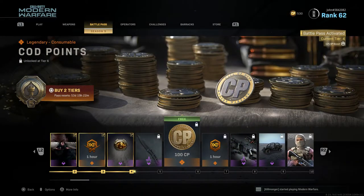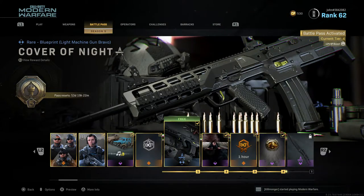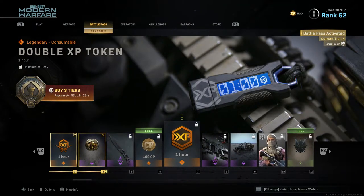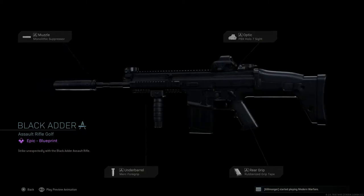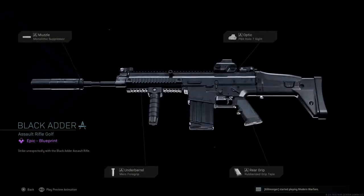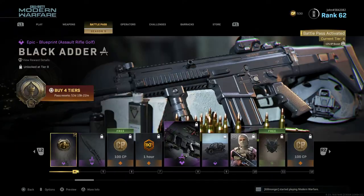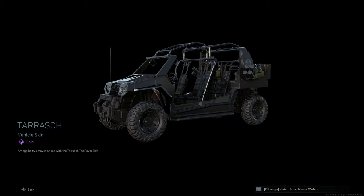Tier 6 gives 100 COD Points and is a free reward — no battle pass needed. I should also mention Tier 1 is free as well. Tier 7 is another one hour double XP token. Tier 8 is Black Adder, an epic blueprint for the SCAR — a matte black SCAR that looks really nice. Tier 9 is Tarish, an epic vehicle skin for the Tech Rover, another black matte camo.